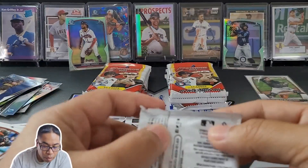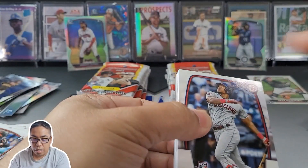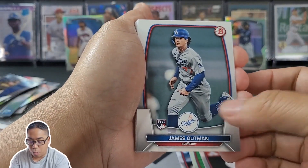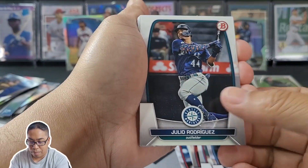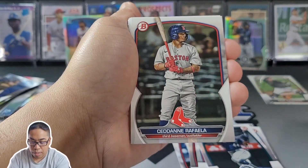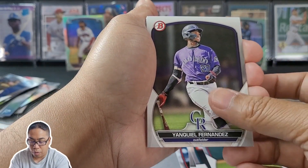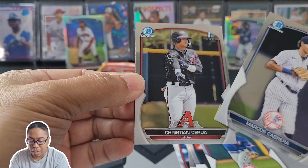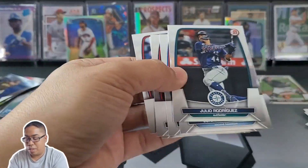We're about halfway home — three packs for the right, three for the left. Oscar Gonzalez, Von Grissom, Logan Hop, James Outman, Jonathan Aranda, Julio Rodriguez — not a rookie this time. Gunner Henderson insert, definitely digging that one. Cedeno, Rafaela, Andres Mesa, Yanquiel Fernandez, Bowman First of Marcos Cabrera, and Christian Sardinha. I saw that Arizona logo and was thinking Drew Jones, but okay.